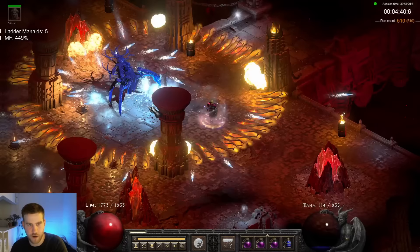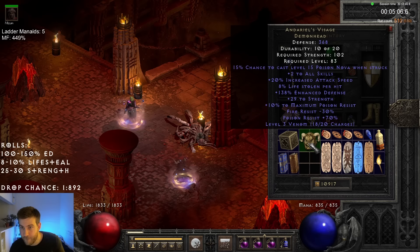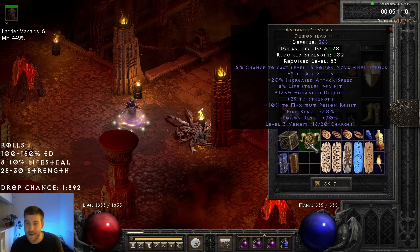Now over halfway, I had another chance to hopefully get a better roll on an Andariel's Visage: 8 lifesteal, 1 to all skills, 38 fire resist, 29 strength. Still a good find! And no one tell Mizar, because I want to keep that cleansing aura — we'll just hide it from him.